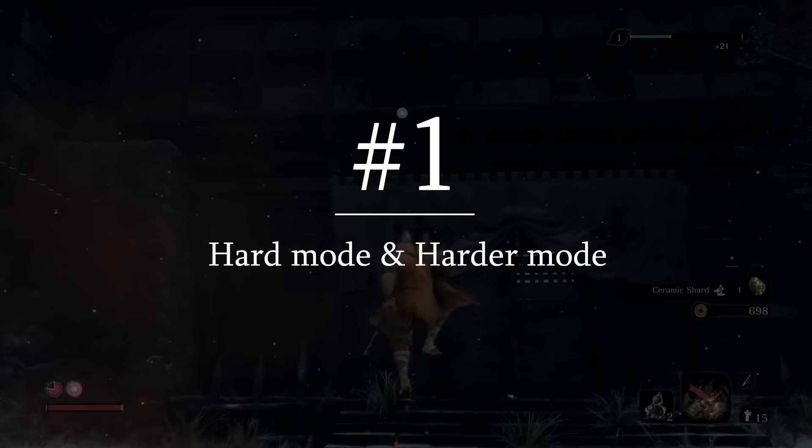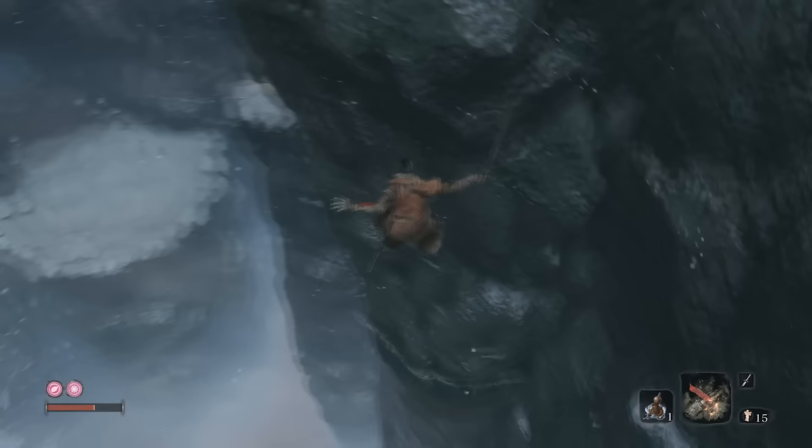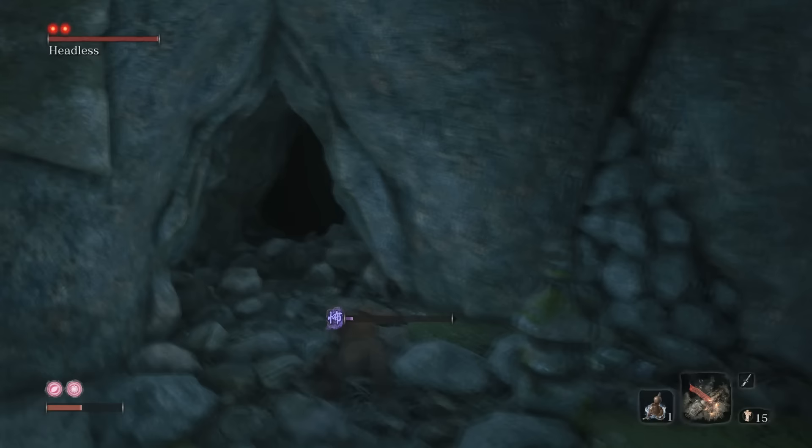Did you know Sekiro actually comes with difficulty settings? After you defeat the chained ogre, make a right at the samurai general and jump onto this branch past the small hut, look for a grabbable ledge, move into the cave with headless in it and escape out the back to Senpou Temple.